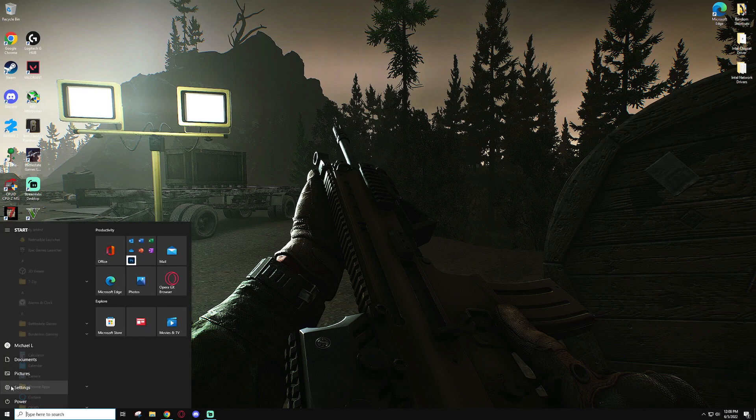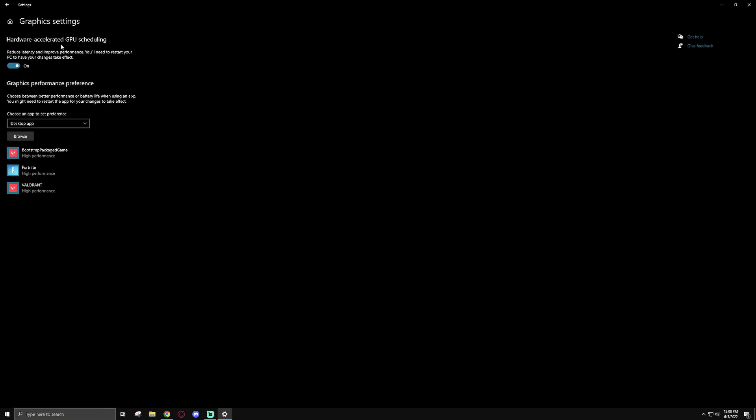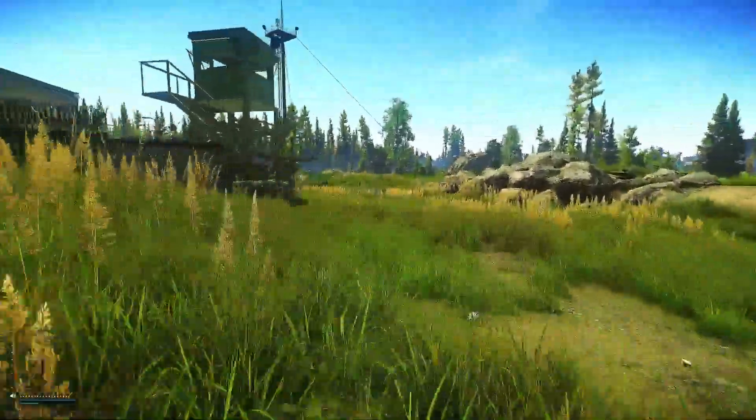To enable it, go to your Settings, then go to System, then Display, scroll down to Graphics Settings, and check Hardware Accelerated GPU Scheduling. Simply restart your computer and then try Tarkov again in the same situation, doing as much of the same things as you can to see if there's any performance impact.